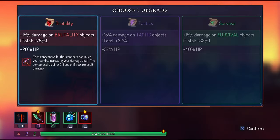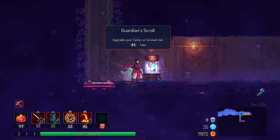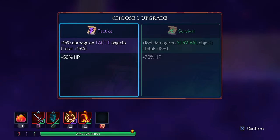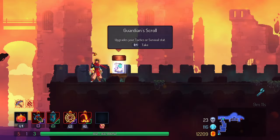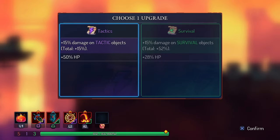You want as much damage available as possible, so pump every scroll into your primary stat. If you see a dual-color scroll that doesn't include your color of choice — for example, if you're playing Brutality and see a scroll that only increases Tactics or Survival — take the color that gives the largest HP bonus of the two, since your primary color isn't an option. This ensures you're dealing maximum damage while taking the best HP bonus when available.